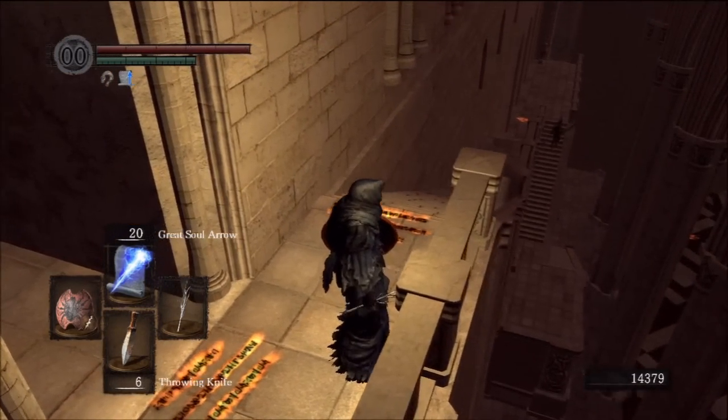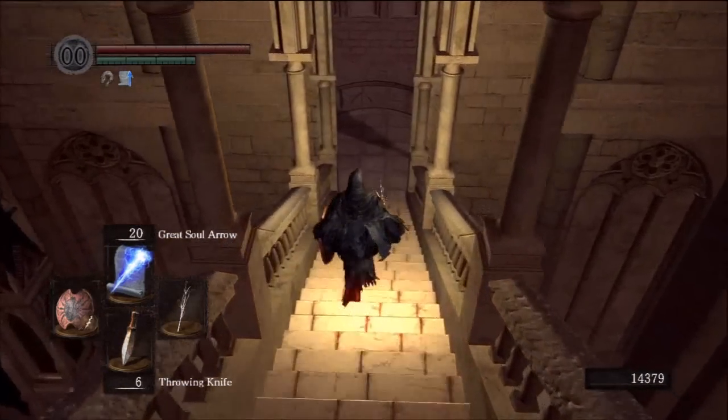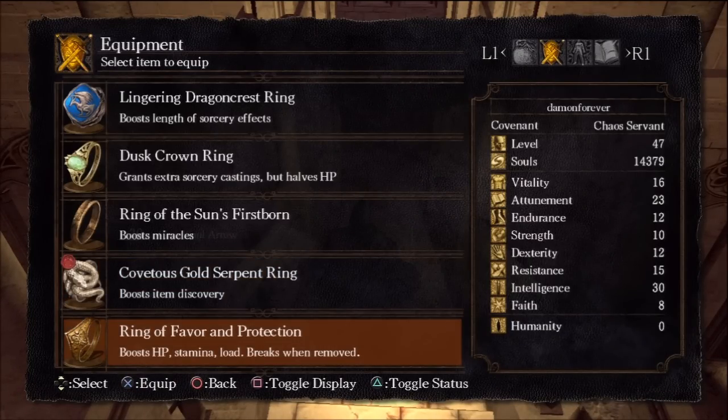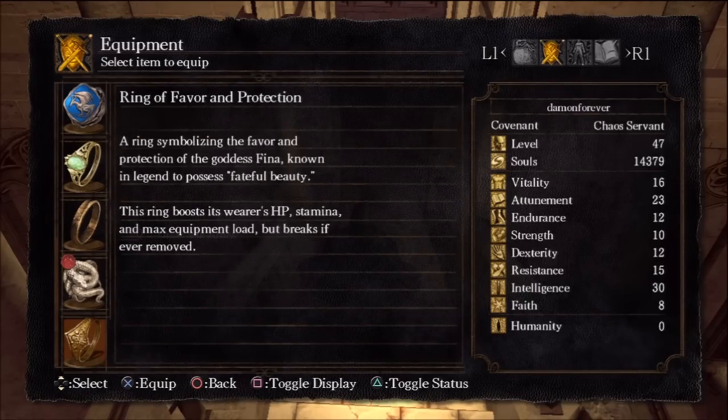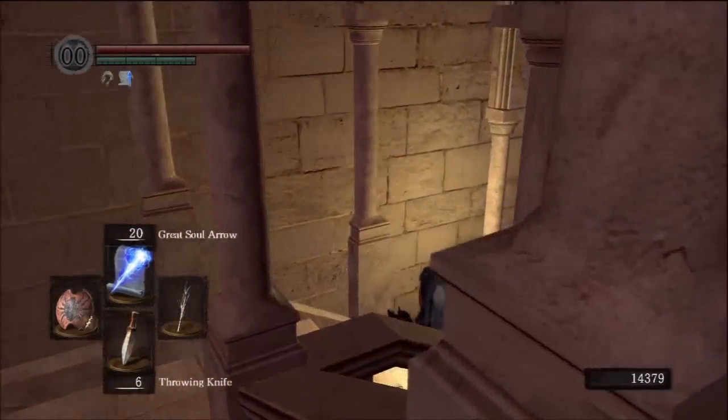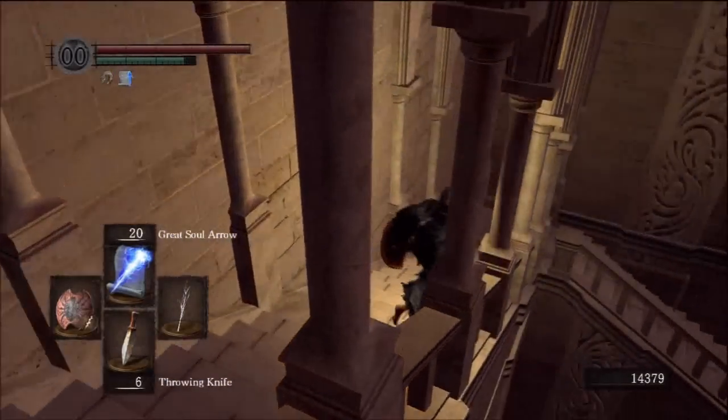So that firekeeper soul — you don't want to use it if you want the firekeeper to return at Firelink Shrine. If you use it to enhance your estus flask, you lose the Firelink Shrine bonfire forever, I think. Here I'm just checking out the Ring of Favor and Protection — sounds pretty decent. It boosts your HP, stamina, and max equipment load a bit, but it breaks if ever removed. So it's basically stuck on you. It's actually pretty decent — it boosts three different areas, only a little, but still three different areas of boost.